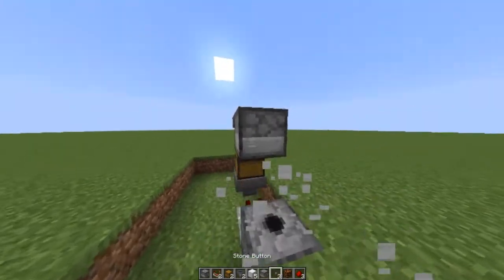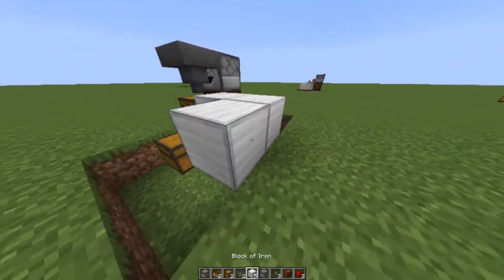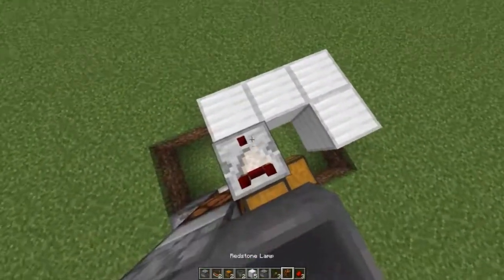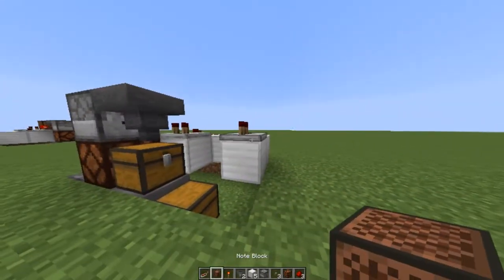Then, place 2 blocks on top of the dispenser and place the dropper facing into the hopper. Then, you can remove the 2 blocks and place a button on the back side of the dropper. Now, place a redstone lamp under the dropper and add some blocks like this. Place the comparator facing away from the top hopper and add 3 redstone dust and a repeater connected to a note block.